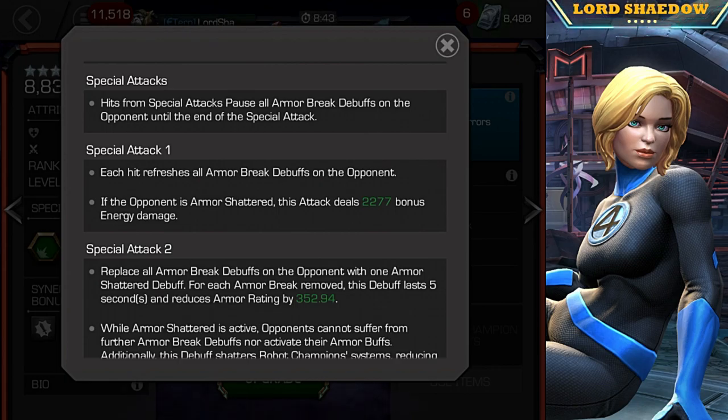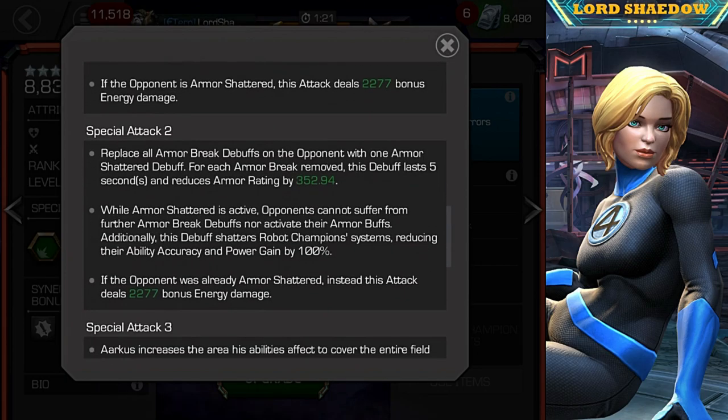Special 1: each hit refreshes all the Armor Breaks on the opponent — they thought they were going to get away, nope. If the opponent is Armor Shattered, this attack deals bonus energy damage. Since specials pause the Armor Break, if it's about to fall off, you fire off Special 1 and you're still going to get that bonus.